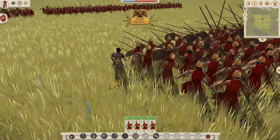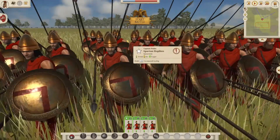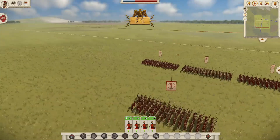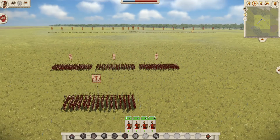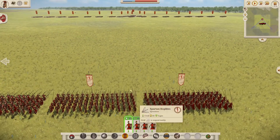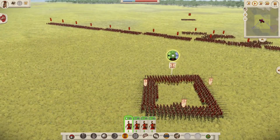Here are the cool looking Spartan Hoplite models with the Lambda on their shield and in Phalanx formation — cool red cloak as well. We're going to start the battle now, as we see the intimidating Roman front line. Just going to get the guys into formation. The Spartans are now in formation as the Roman line approaches.